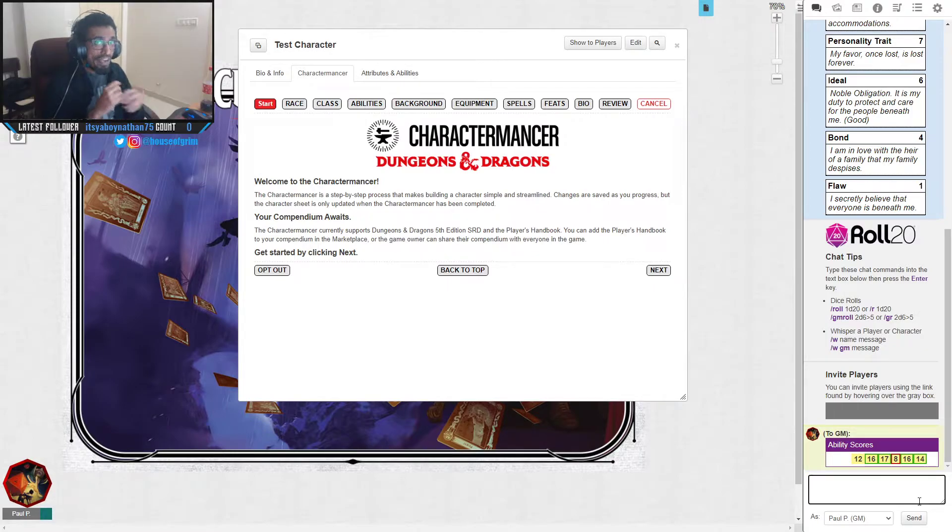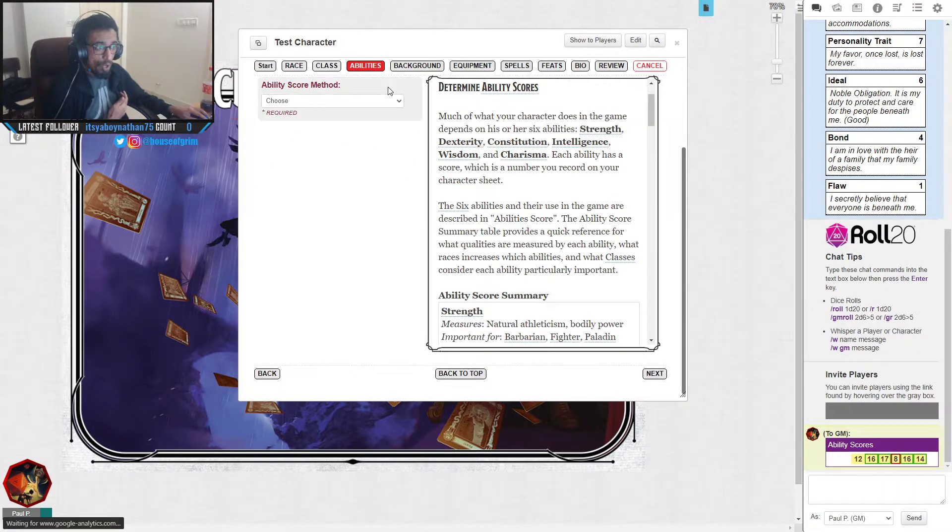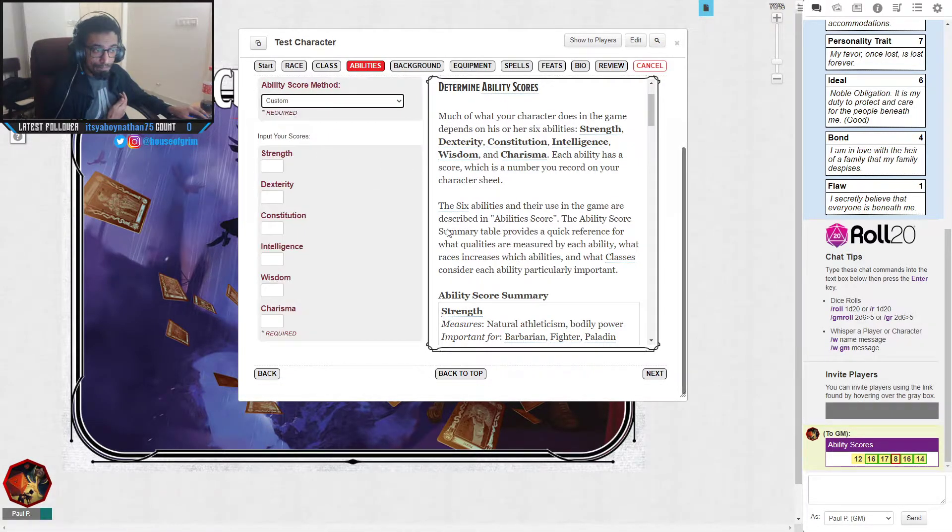For the sake of this, let's make a fighter. A fighter is the most basic player character there is. Most new players who want to play a martial class will usually go for a fighter. So let's begin with abilities. In my games we always go to Custom so you can enter the stat block roll code into your required stats.